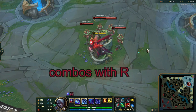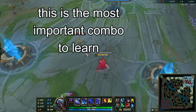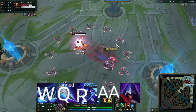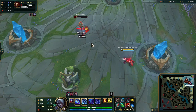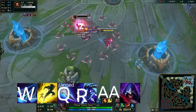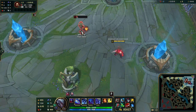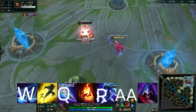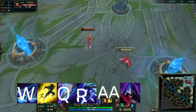Let's get into more advanced combos using R. The first one is W-Q-R. You can also add flash: W-flash-Q-R. You can also include ignite: W-flash-Q-ignite-R. And you can also flash for melee range: W-flash-Q-R.